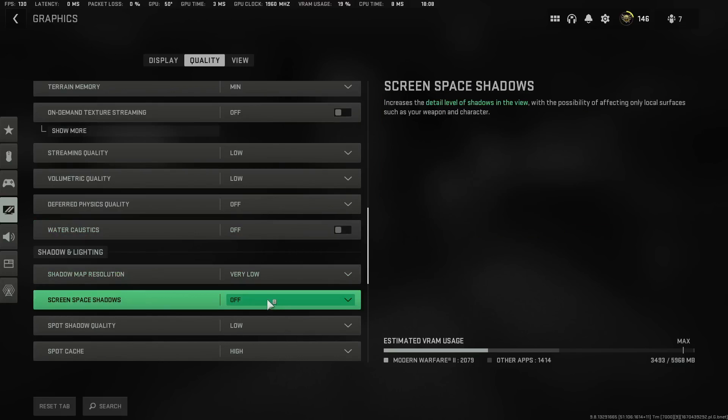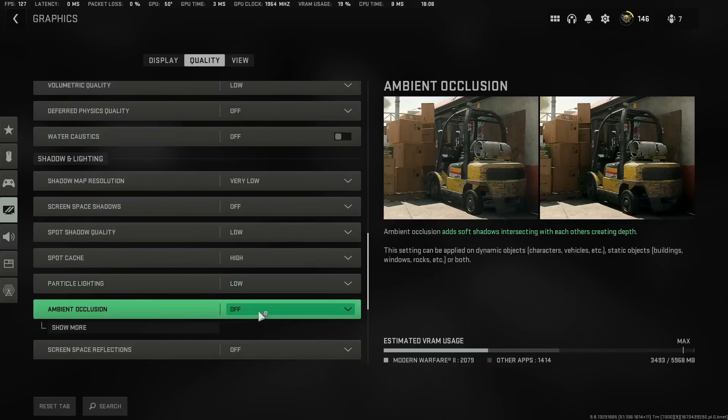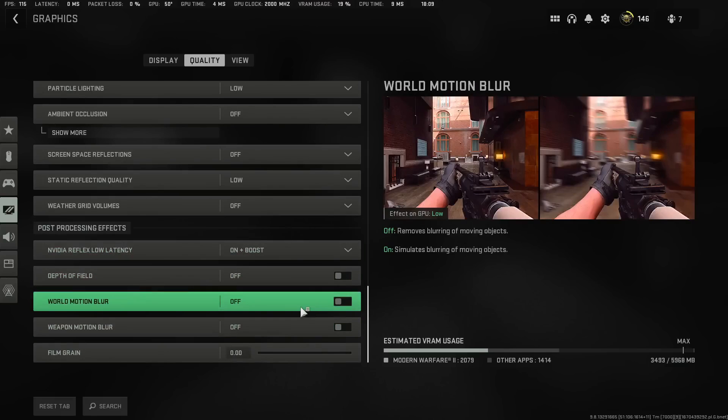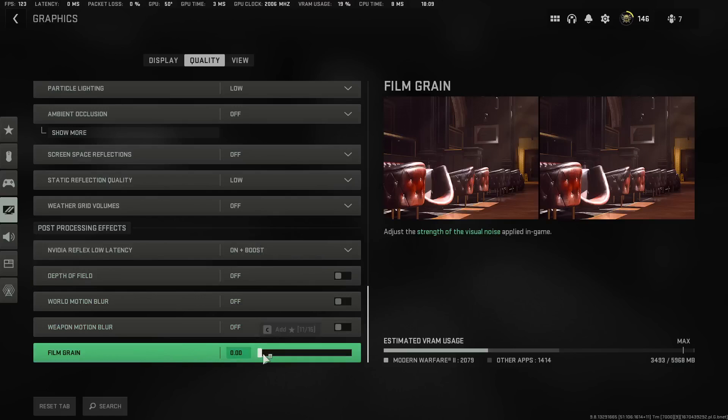Set spot cache to Always On and shadow map resolution to High to avoid stutters while jumping out of the plane or while in the plane. Set the remaining options to Low, Off, Off, Low, Off, and enable On Plus Boost — highly recommended. Turn off depth of field, motion blur, and film grain (set grain to 0.00). These are the best settings you can use. If this worked for you, leave a like, comment, and subscribe.